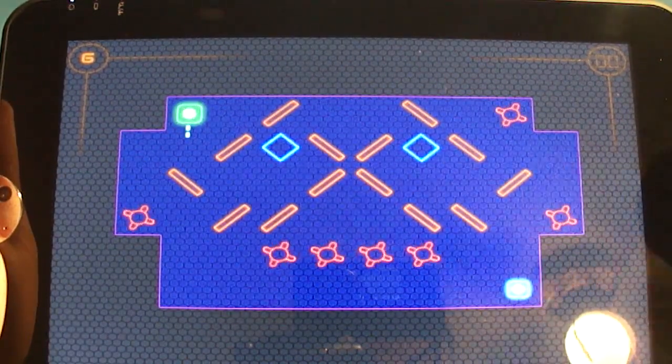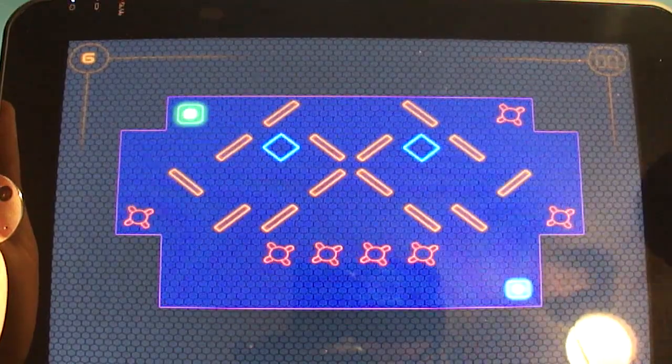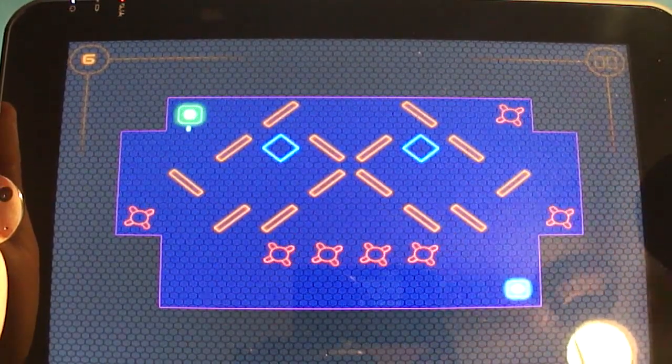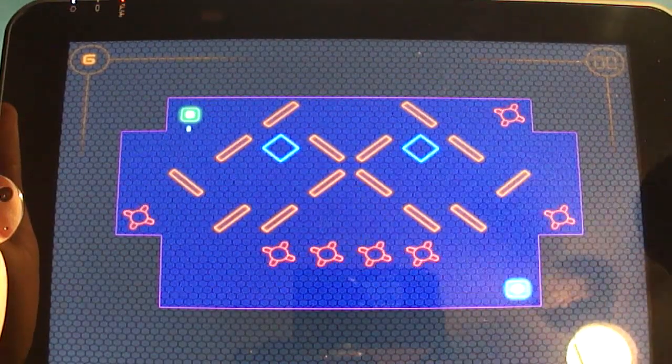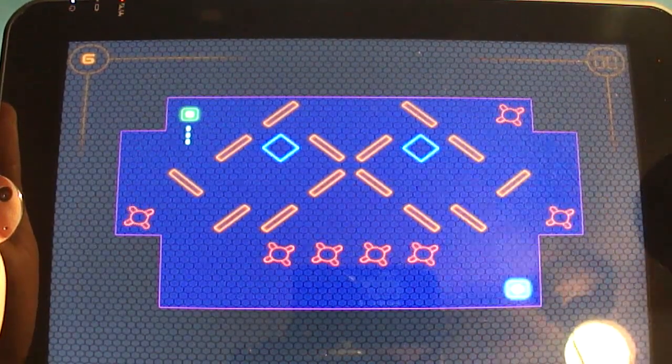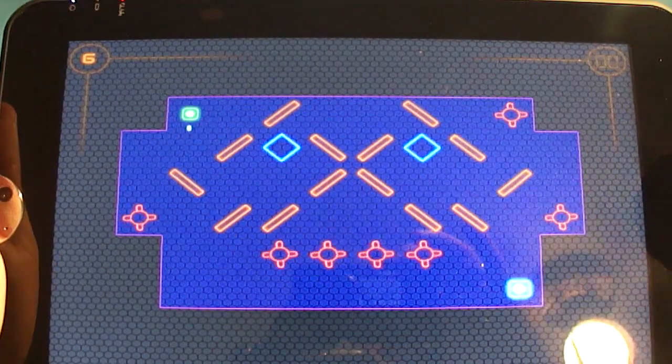But even without achievements, Reflections is a very, very cool puzzle game. It is 40 levels, optimized for phones and tablets. It is $1.10 in the Android market, by YoYo Games. Reflections.